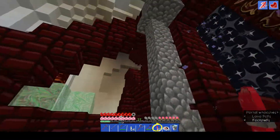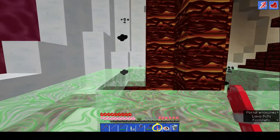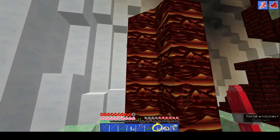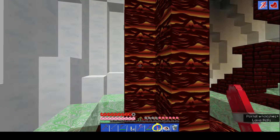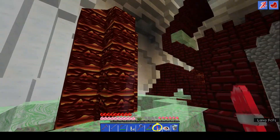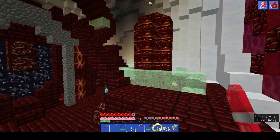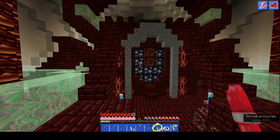The magma blocks and the cobblestone fence — let's pop up here and have a look at the lava, which looks very intimidating. Do I see an evil-looking face in there? If you look hard enough — maybe that's just me. But now that I said that, you'll all think the same thing. That's called the power of suggestion!